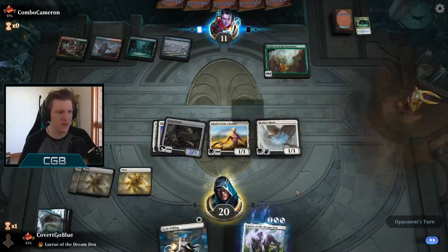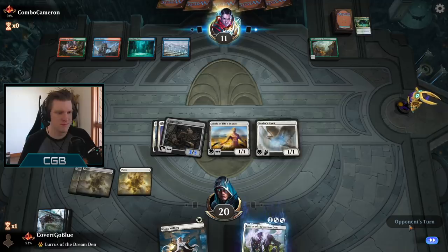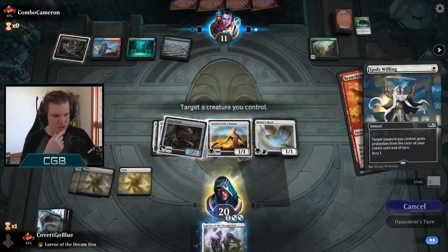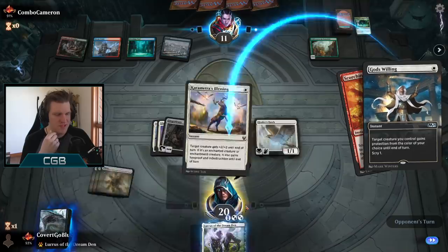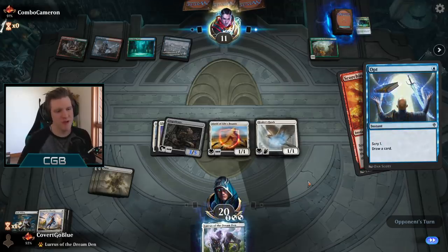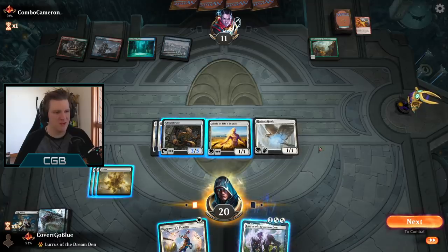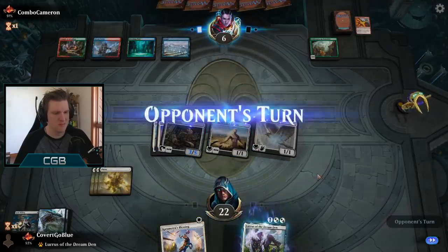Our opponent has the perfect draw for them: Growth Spiral into Wilderness Reclamation. They can't possibly ask for more. And now they're going to Scorching Dragonfire the Life's Bounty. Let's just God's Willing to protect. Now our opponent with Opt in response. There was a risk there if they had a Brazen Borrower of a blowout, but I think they'd have played it differently. Down to six. Say go. Keep up the protection.